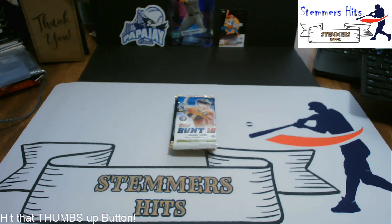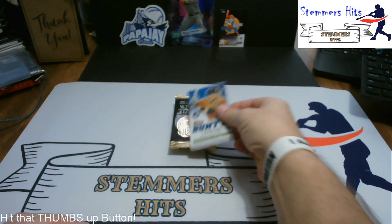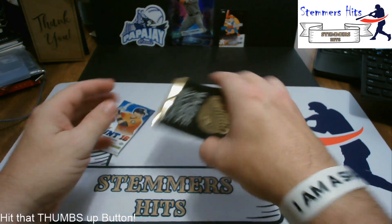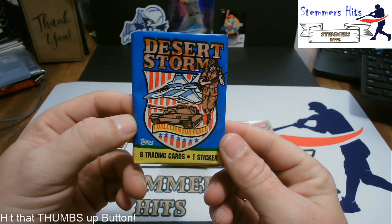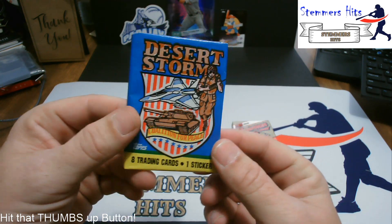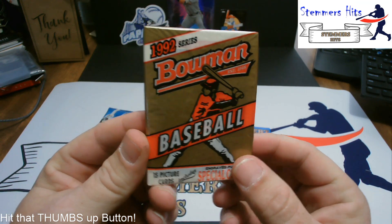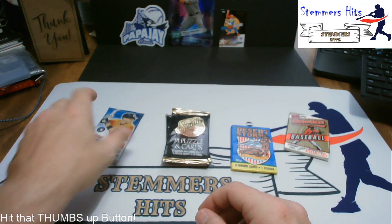Let's get right to it, Timmy. I think we're ready to go. It's been a great couple of days. Let's just get through this and see what we got. We have 2016 Topps Bunt packs, 91 puzzle cards, I picked up this Desert Storm thing — I heard a lot about these cards — and then finally we're going to close with the Bowman '92 Baseball. So where do we want to start? Let's start with the Bunt. The Bunt it is.